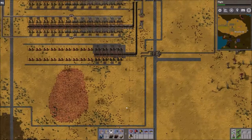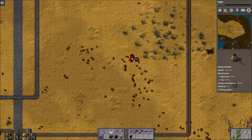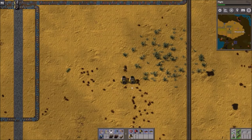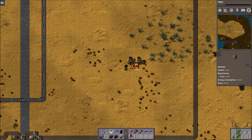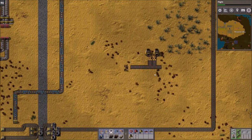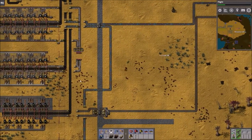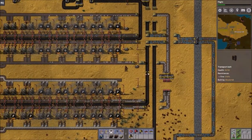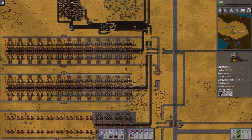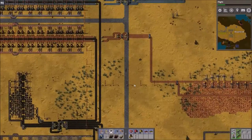So let's set up a smelting facility. Smelting is going to be what supplies your factory with everything that you're going to need. Typically I would bring in resources, have an inserter pulling out, lead that down to a belt, and have the materials come out of that. You can see that very prevalently over here in my iron facility, which supplies the entirety of the steel portion of my factory.